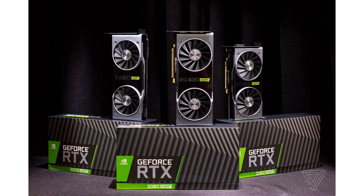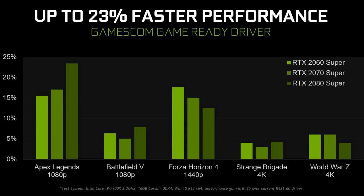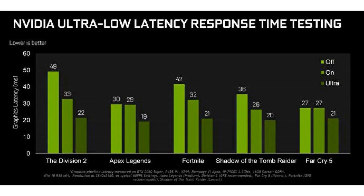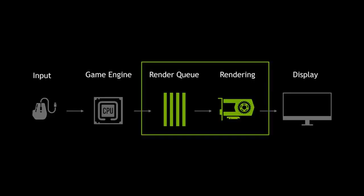NVIDIA is releasing a big driver update for its graphics cards to coincide with Gamescom this week. Dubbed the Gamescom game-ready driver, the 436.02 update includes a new ultra-low latency mode, integer scaling, and a new freestyle sharpening filter.